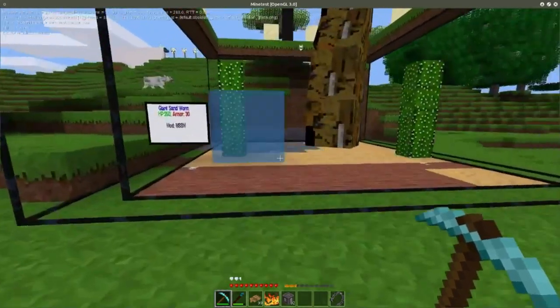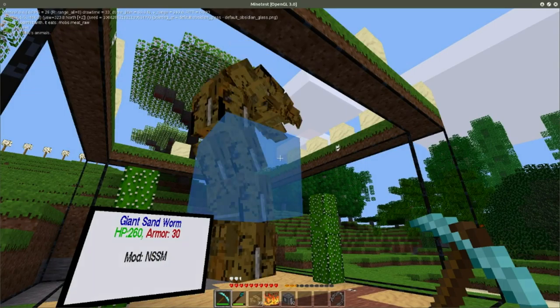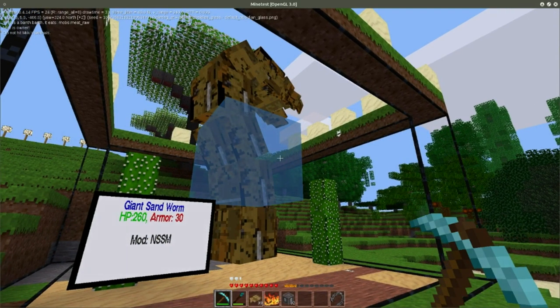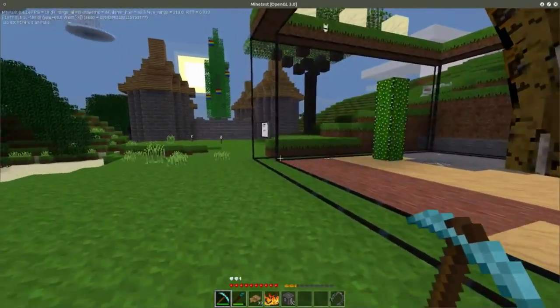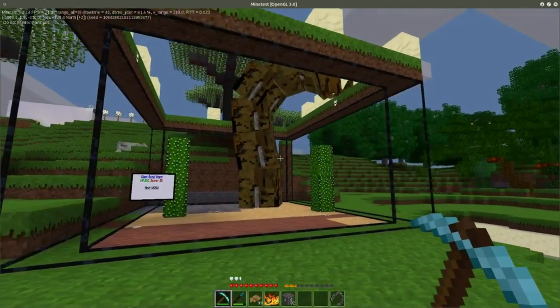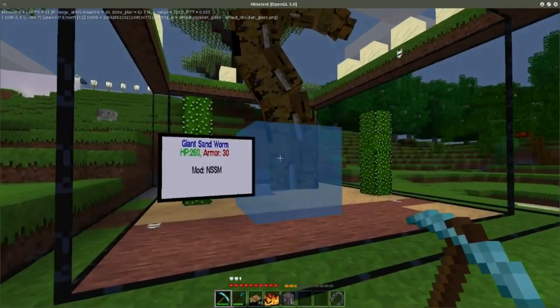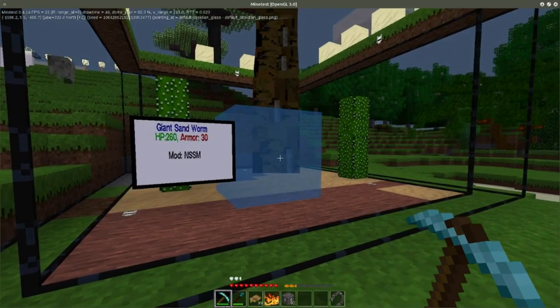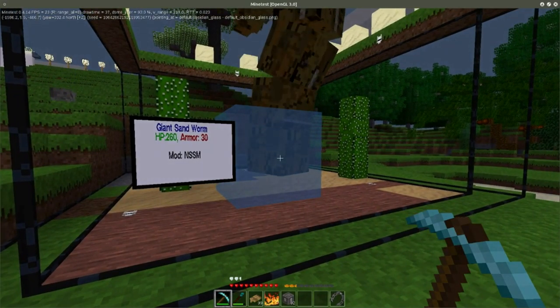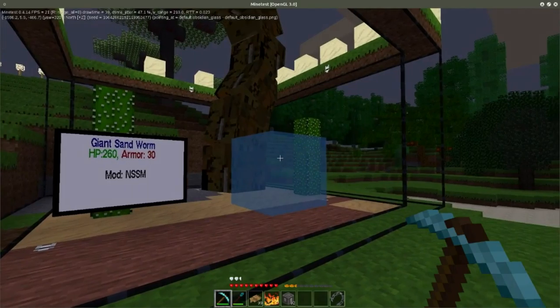This is a Giant Sandworm NSSM boss. The only reason it is here is that I actually placed it there myself — they don't spawn in the wild at the moment. Coming up, however, they will be, so you had better watch out because they have been made very powerful. I will be taking down their spawn rate, but you will likely start seeing them in the wild. That's going to be in the next couple of weeks.